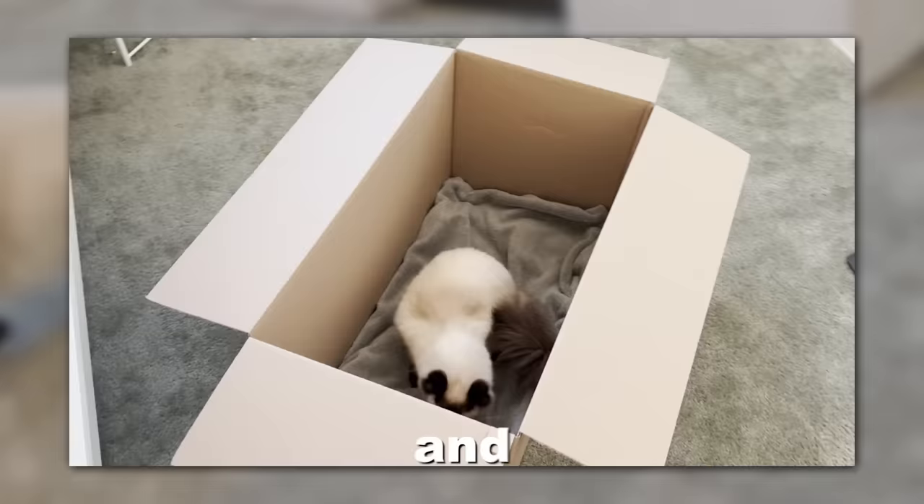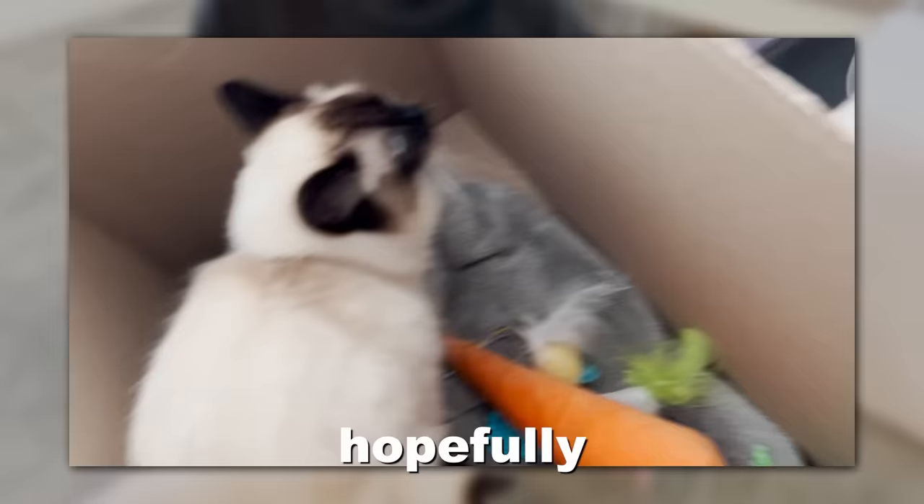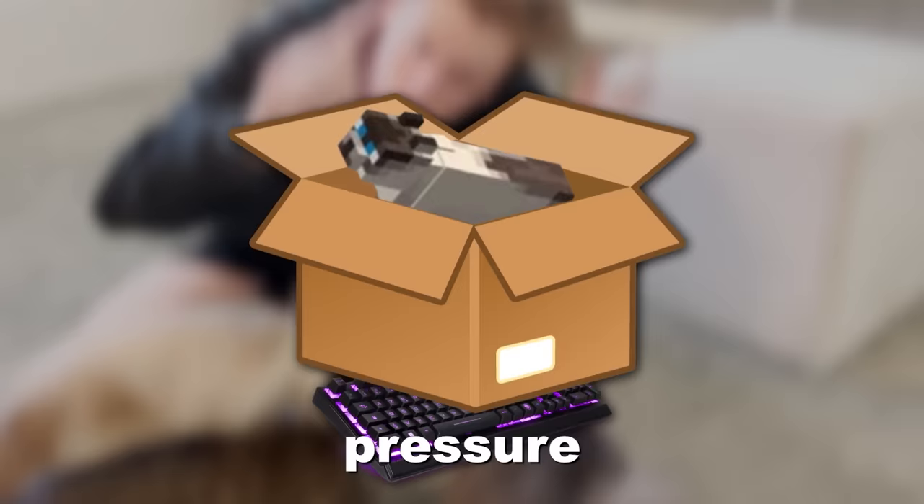Let's meet our three new employees and the jobs that they will work for the rest of their lives. We have Callie. Her job is to look cute and sit in a box that will have an assortment of items to keep her busy. Callie is a super sweet cat that loves to play but also likes to sleep, so hopefully she will sit inside this box so that it provides pressure onto a keyboard that keeps my Minecraft character mining in-game until we get diamonds.